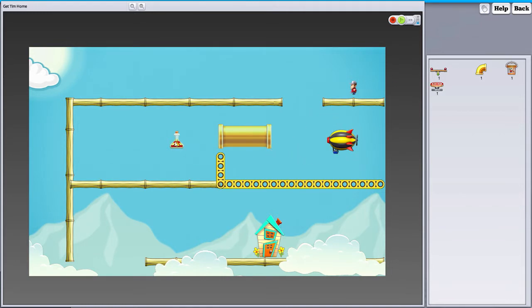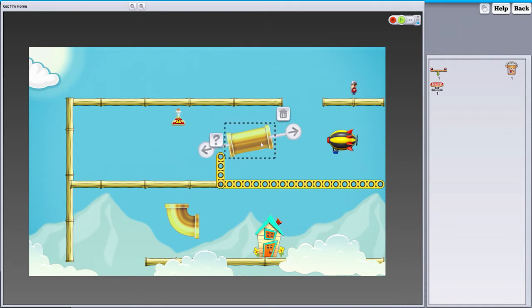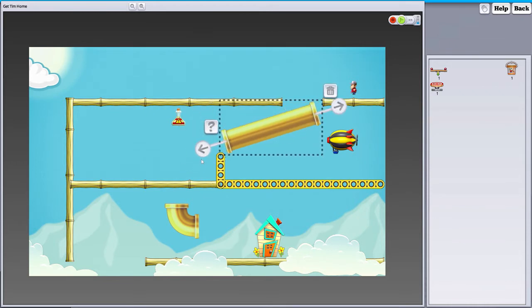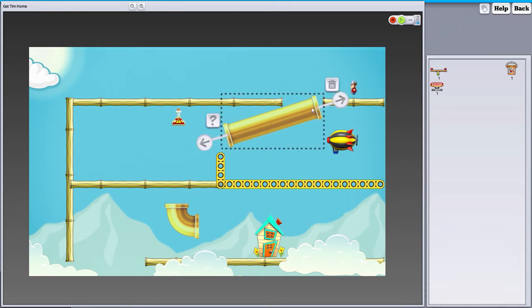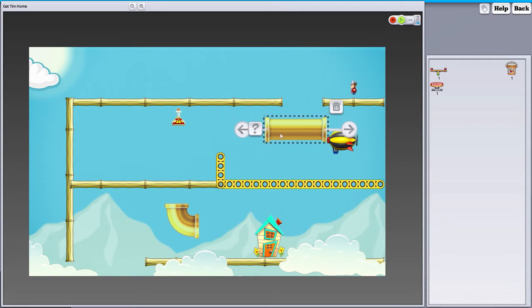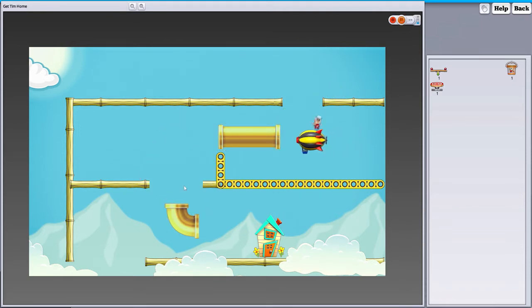Some items have different rotating abilities. This one is a button that changes its orientation, this one has no rotation, and this one you can lengthen, shorten, or angle. Let's put things back where we had them. That blew up, Tim fell on that, and it didn't work because we goofed up.